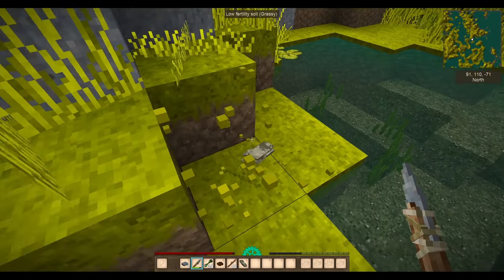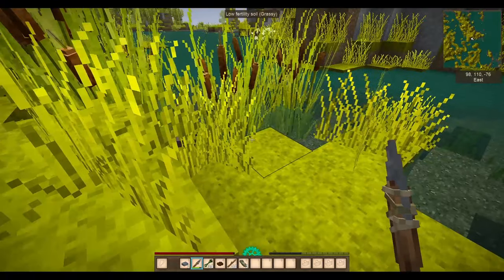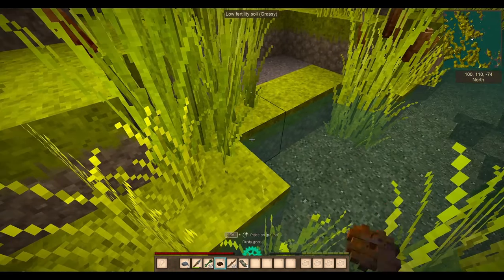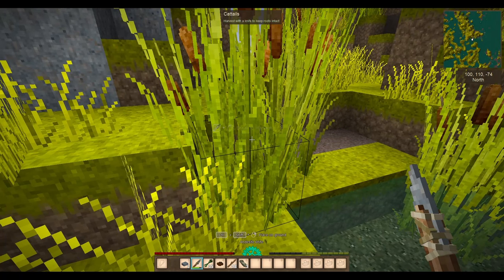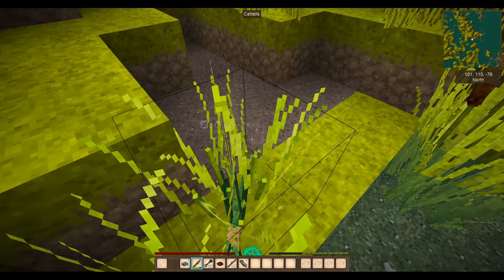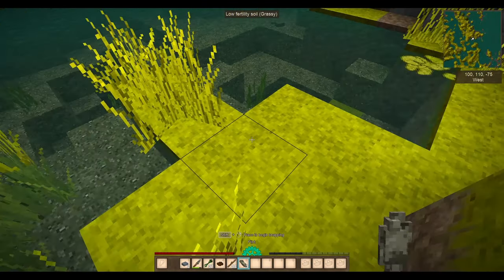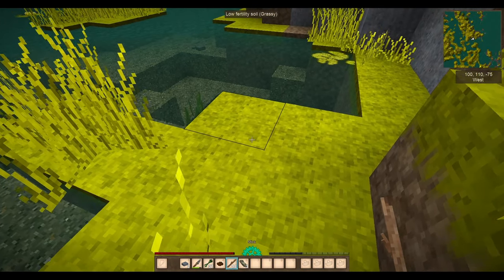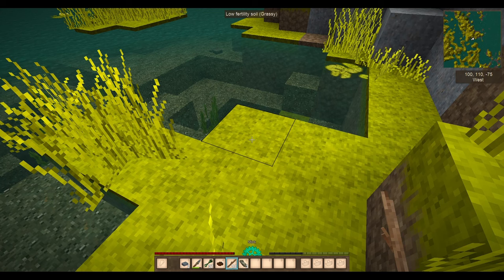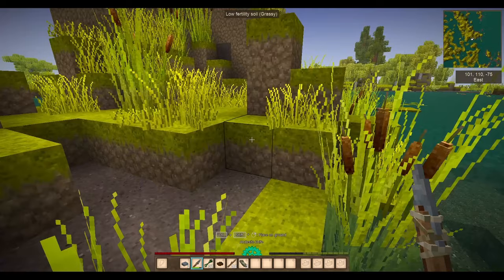Flint is also a good one to have. Also, if you're using to stop yourself using durability of your knife and stuff, try not to break stones laying on the floor or sticks laying on the floor with your knife. If you just go over to the area - say basically there's a stick on the floor here - if you basically just right-click it whilst you're hovering over the stick icon right at the bottom, it'll just pick it up automatically. Saves you from using durability of your knife.